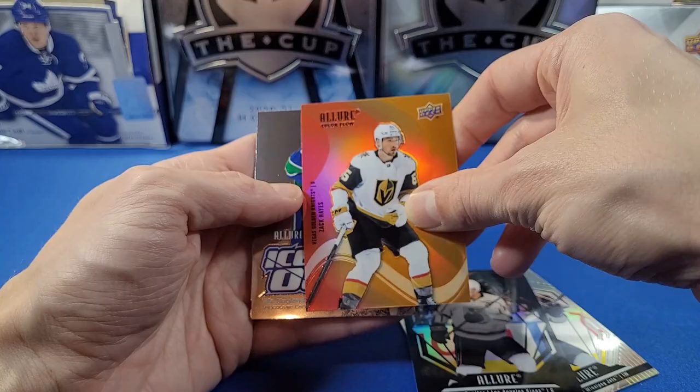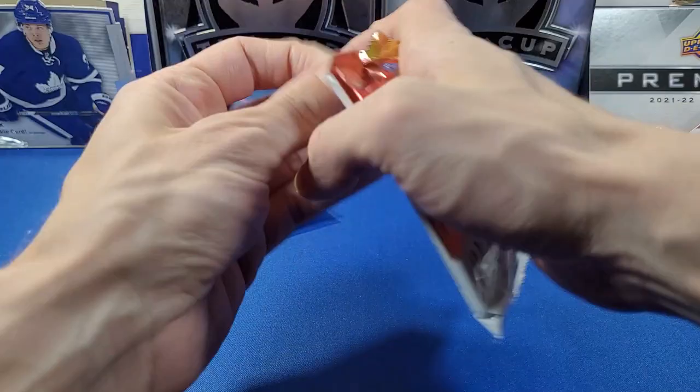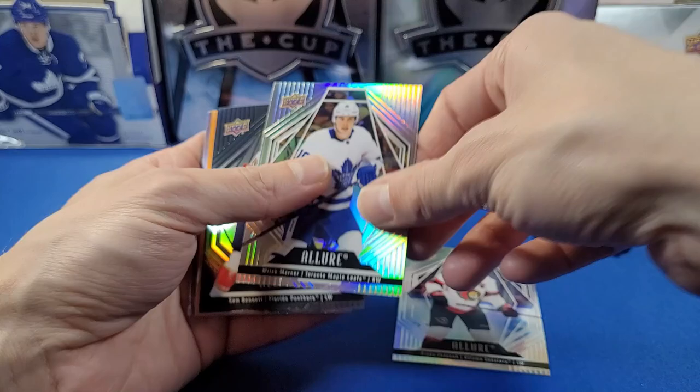Pack six: Dante — Kopitar — black rainbow, a color flow of Zach Hayes, and another Iced Out card of Nils Höglander for the Vancouver Canucks. Not the biggest Allure fan, but the cards actually look and feel really nice — very soft and smooth.